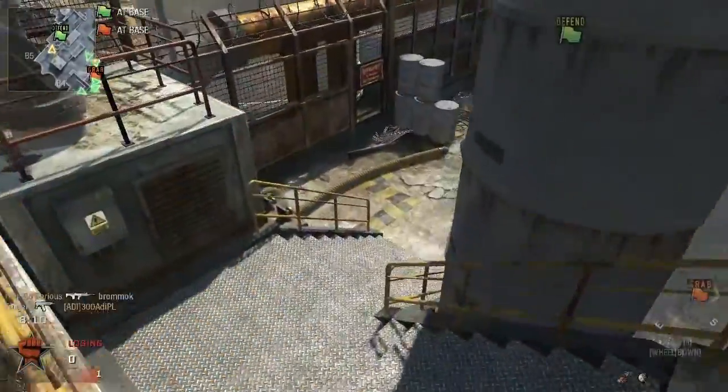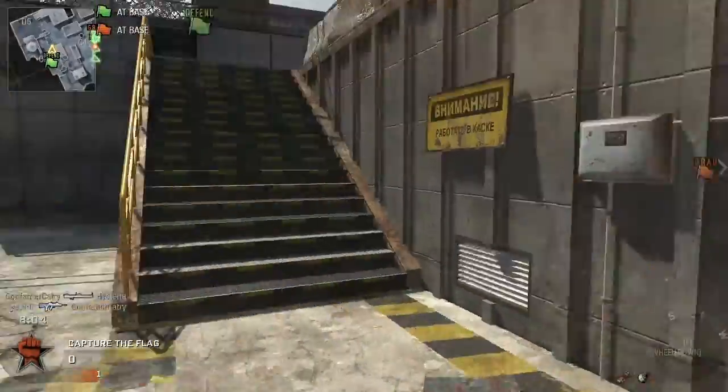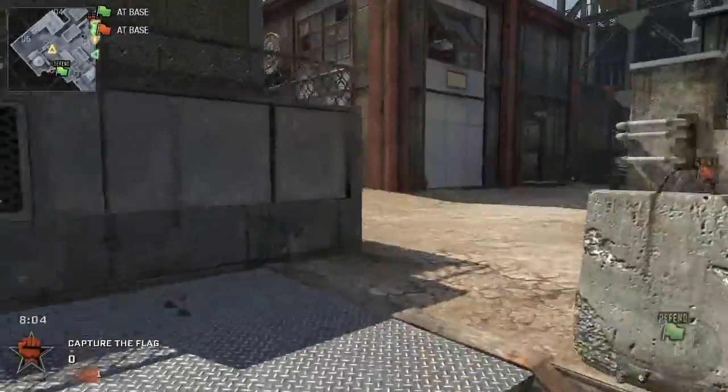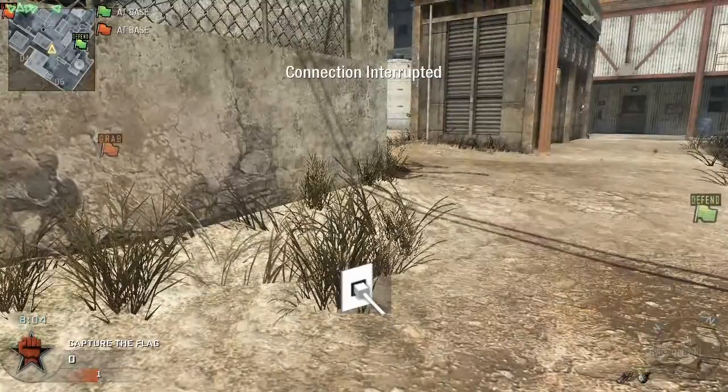Everything else works. I can throw grenades, I can knife people, but I can sprint, but my weapons are just gone. What I'm doing? Thank you.